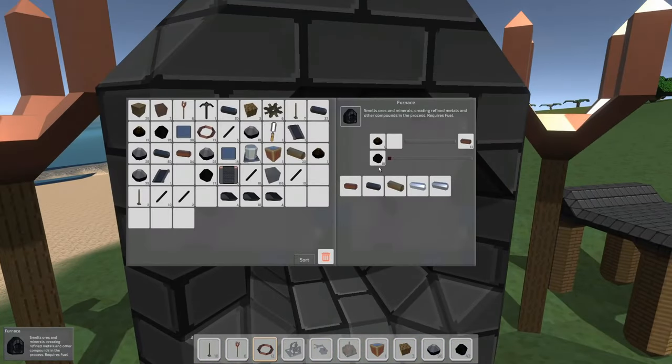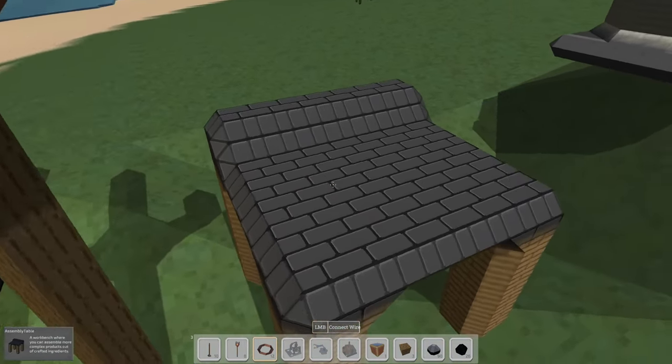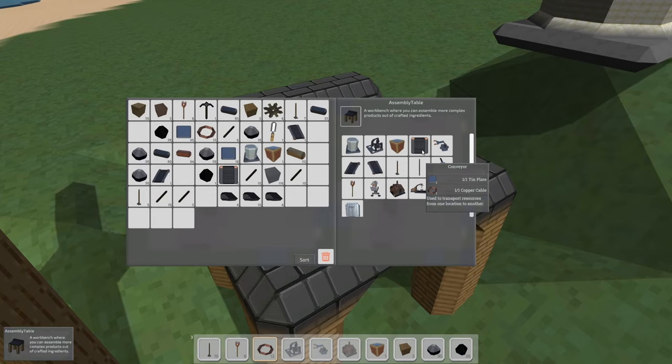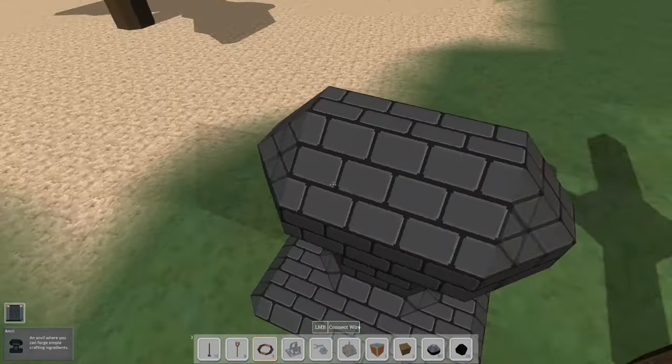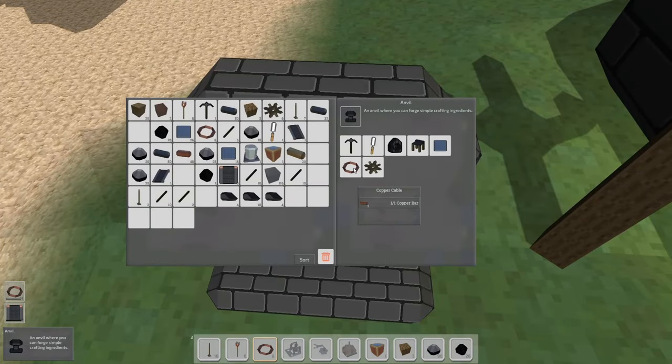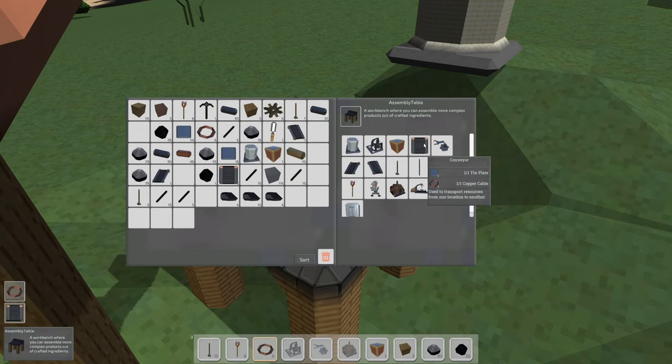In the meantime, let's handcraft the belts — unfortunately I don't like having to do that, but I think that's what we're going to have to do. We've got six on us. Tin plates and copper cables — we've got 12 copper cable and tons of tin plates, which we automated. We'll max out on the belts. Let's grab some copper and make some more wire, since those are needed for the belts. We've got 41 tin plates on hand.